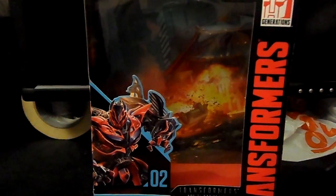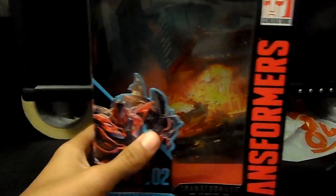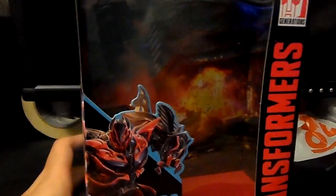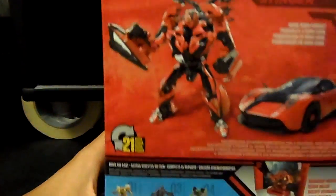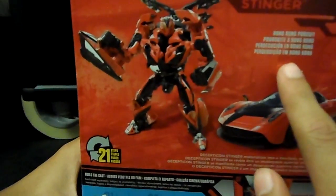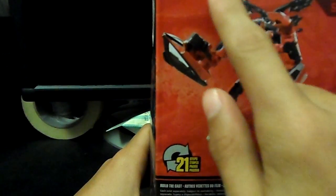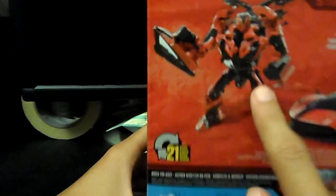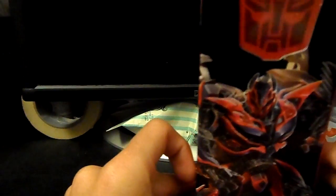Starting with the thumbnail, today we got Studio Series 02 Stinger. You may be wondering where the figure is — this is actually take two because take one did not turn out that good and the quality was really bad, so I wanted to redo it. Let's check out Stinger's box. On the back it says 'Hong Kong pursuit,' 'big screen inspired,' and we have Stinger, Bumblebee, Crowbar, and Ratchet.